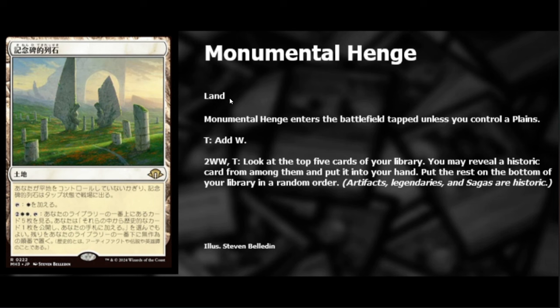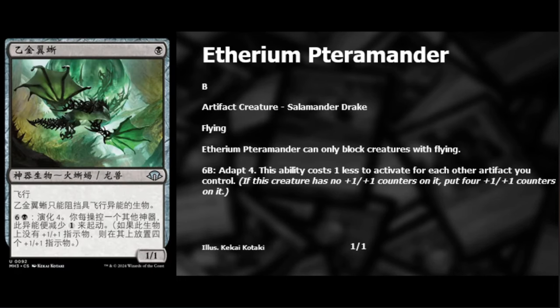I can't think of a specific deck off the top of my head for this, but I'm sure something is out there. Finally, we have an uncommon which I think is going to really shake up the world of Modern — the Ethereum Terramander. If you remember Pteramander, it used to be blue and was a powerful card in Standard and older formats. This one is a one-black artifact creature — a salamander drake. It has flying, it's a 1/1, and just like Pteramander, creatures without flying can't block it.